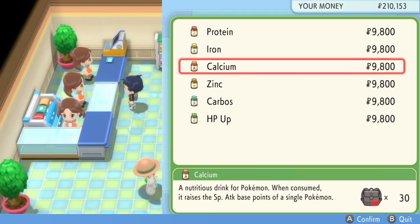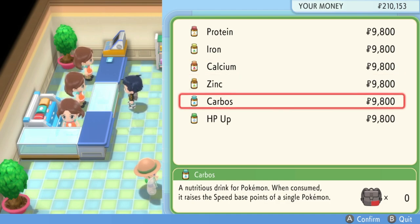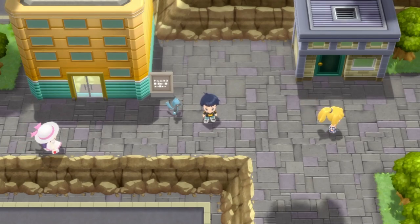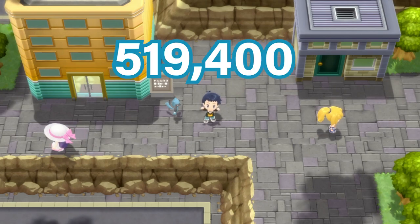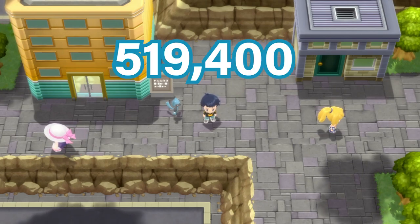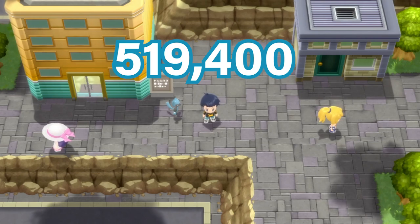That is the catch — it is quite expensive to buy these. Since you need 26 just to get one stat to 252, it can be quite costly. And since you need to cover all your stats, doing 26 plus 26 plus 1 to get the total of 508 EVs boosted, you need to buy 53 items total — so maybe 26 calcium, 26 zinc, and 1 carbos as an example. This will cost you $519,400.